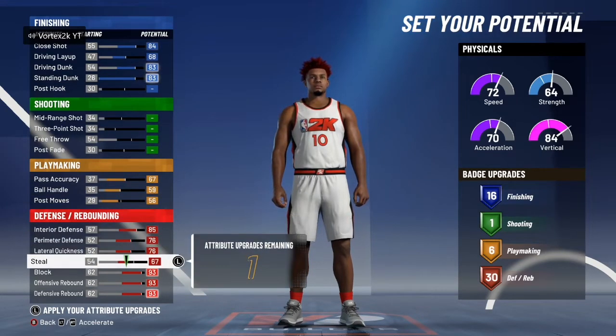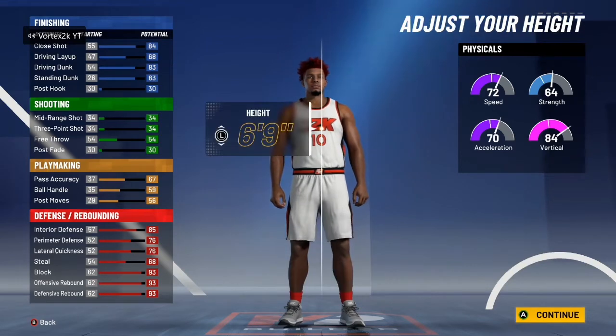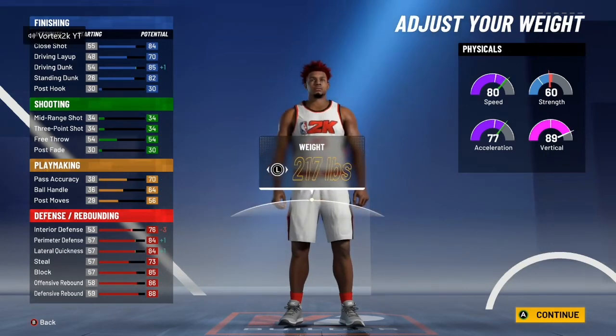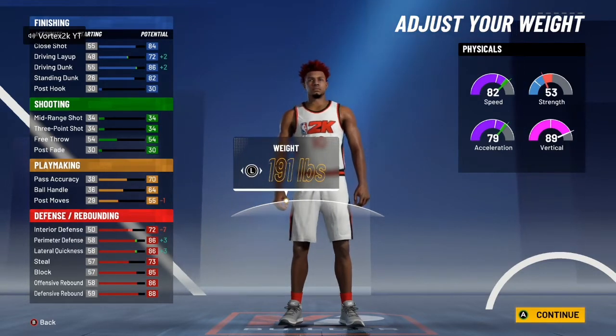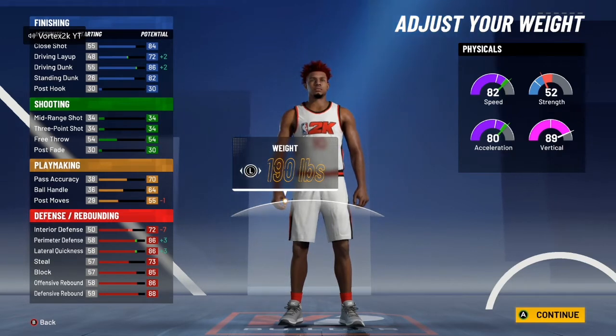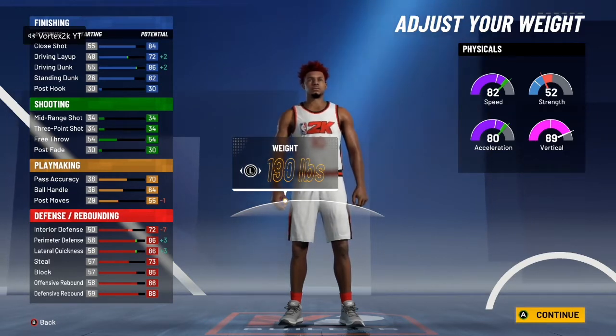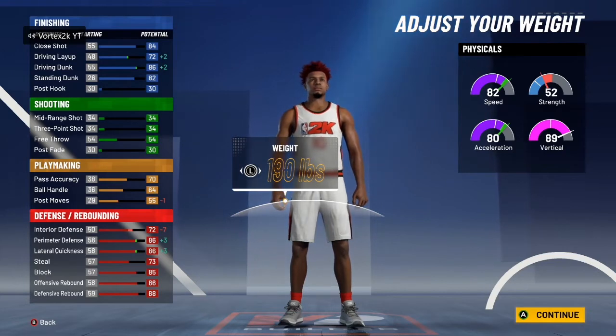I think 16 finishing is fine, so I'm going with this. This is the best build in the game. At 6'8", bring the weight all the way up until the acceleration goes up — at 190 you get a 97 vertical with gym rat, 90 speed, 88 acceleration, and 60 strength. Strength doesn't really matter, which is why my day-one build is slightly worse.